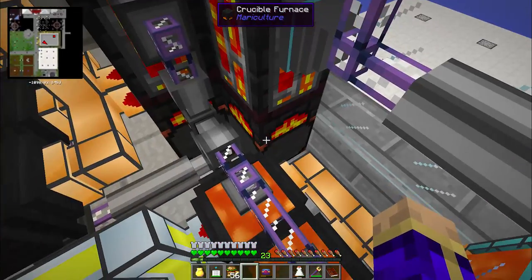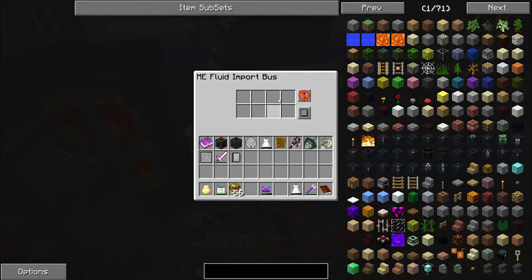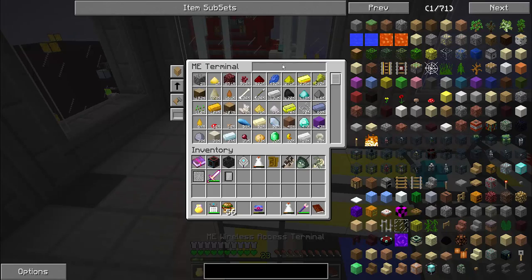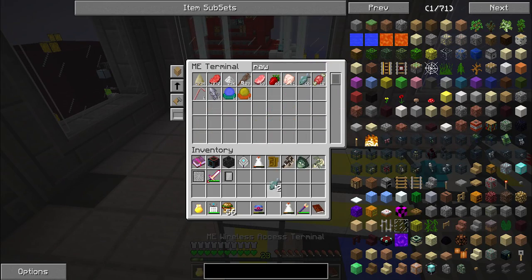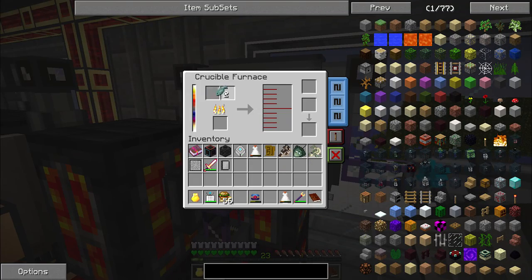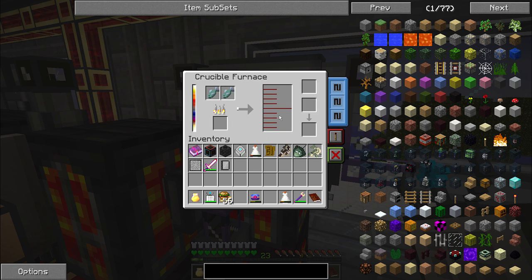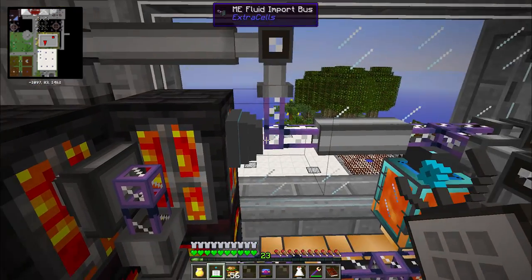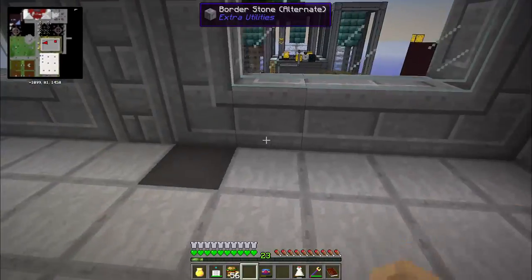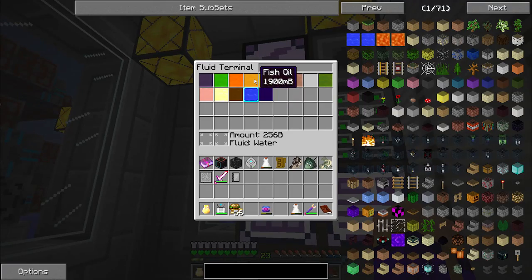I put another crucible furnace over here on my liquefied coal line. I was tossing raw fish into there, but they all got used already. If I put these regular Minecraft raw fish in here, they will melt down into 100 millibuckets of fish oil each with no items. So I just have a fluid import bus on the side sucking the fish oil out and putting it into my network. I'll have just over two buckets worth of fish oil at this point.